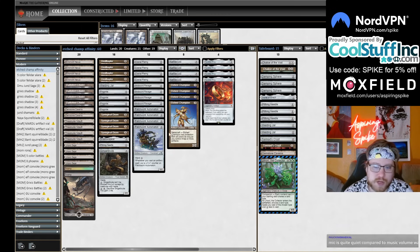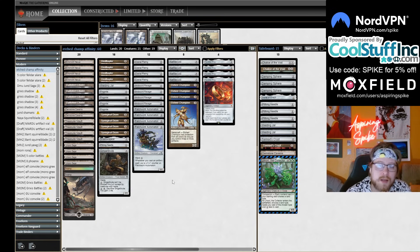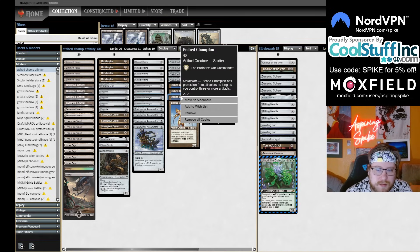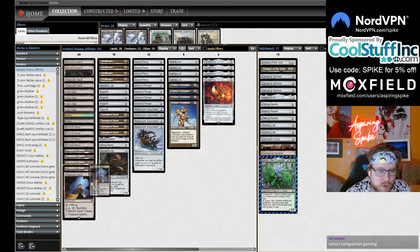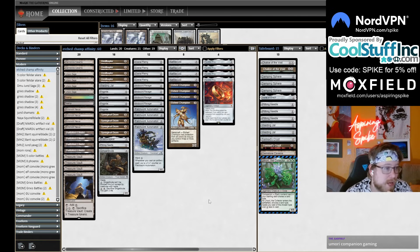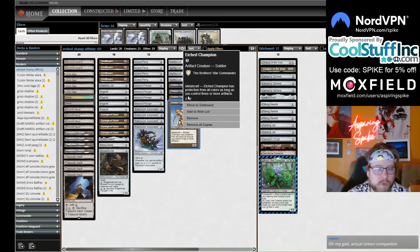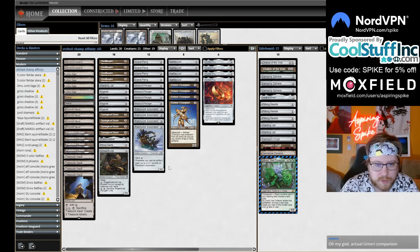Etched Champion is also in the format — three mana, metalcraft. As long as you have three or more artifacts in play, Etched Champion has protection from all colors. I was trying to play Etched Champion in scales and came to the determination that you really need to be playing artifact lands if you're going to play it. This card is almost always going to have protection from all colors, which is a really, really good ability in this metagame. It's not only a nightmare for the bean deck but an absolute nightmare for the scam deck too — very hard for them to deal with.